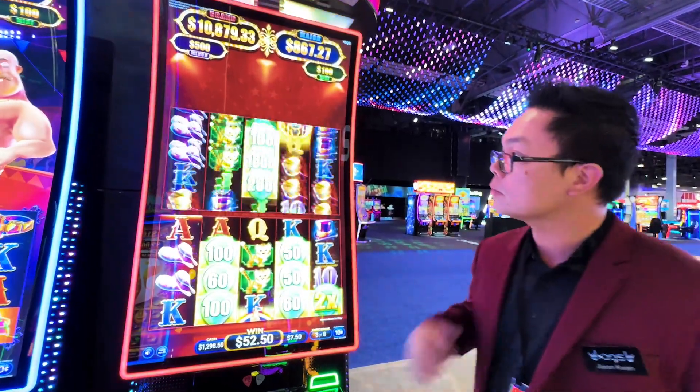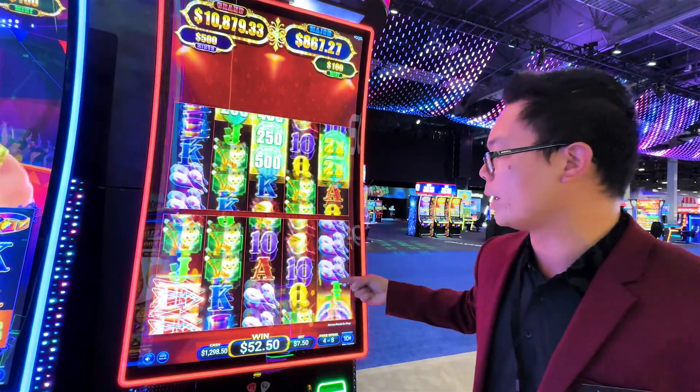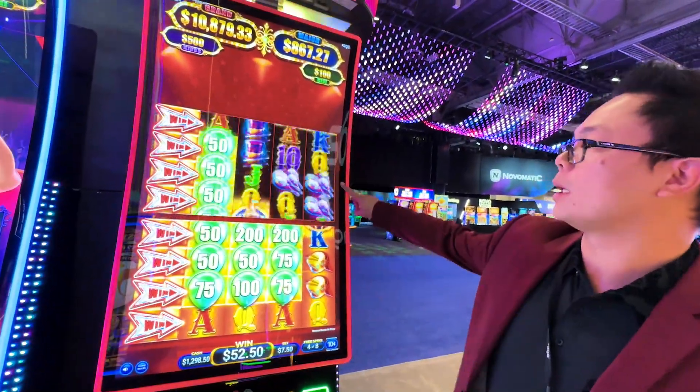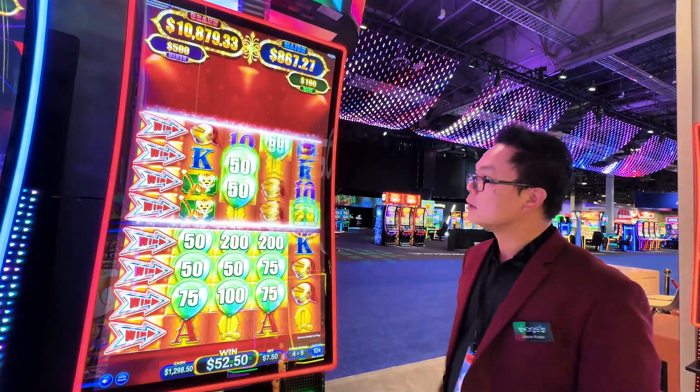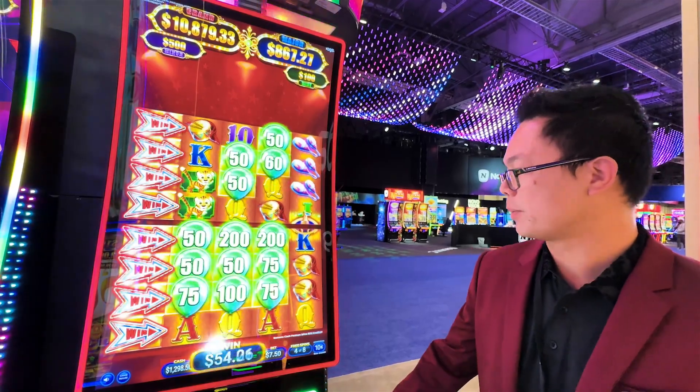The arrows are different each spin. And if the arrow lands here, you'll win all these credit prizes. Here we get everything — we got four of them, multiple of them, everything. We win everything here. That's what you want. Pretty good win.